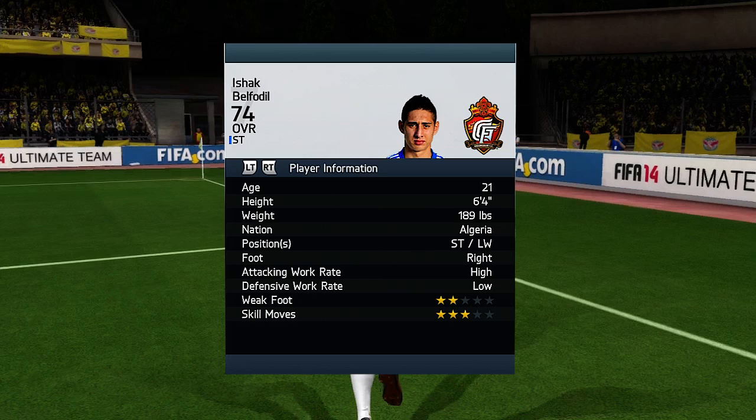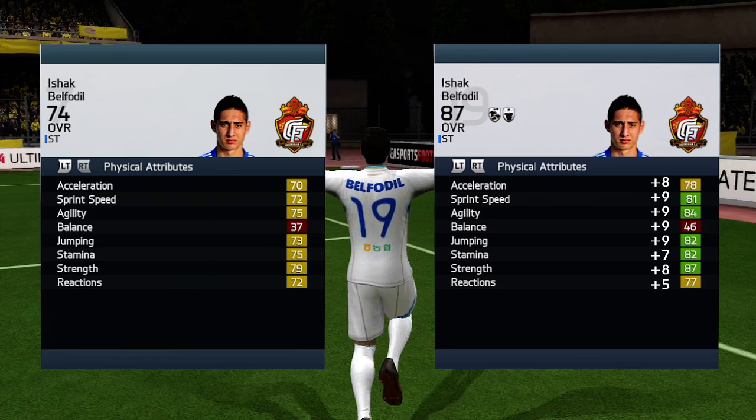He has high/low work rates, 3 star skills and 2 star weak foot. He has amazing physical attributes except that he is not the fastest player, but if you are looking for a tank as a striker, this is your go-to guy.